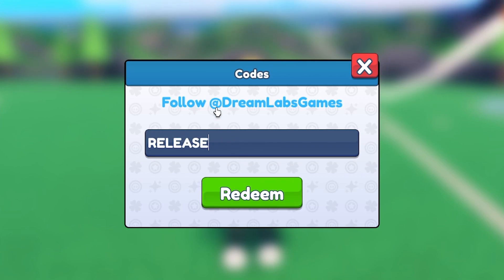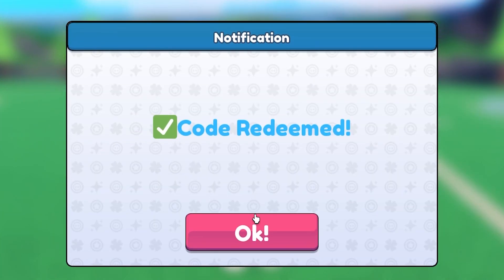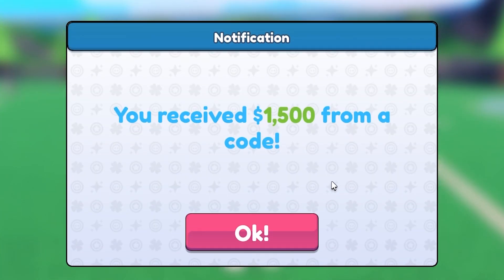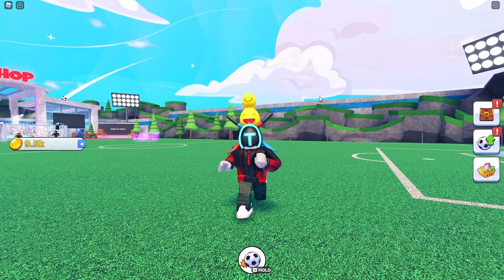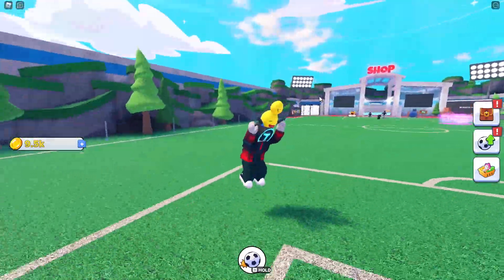The next code is 'release'. Let's see what we get — code redeemed! You get 1,500 from that code. That's also awesome. This is actually the first working code along with super goal.